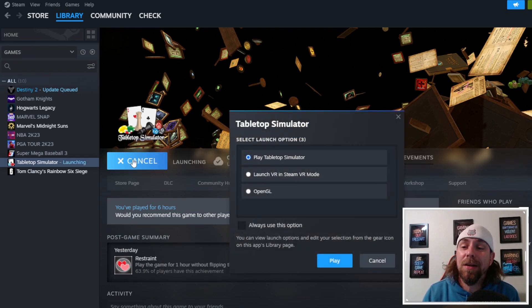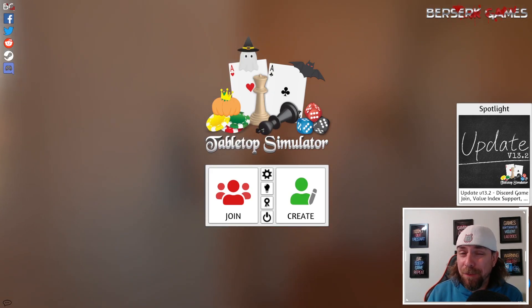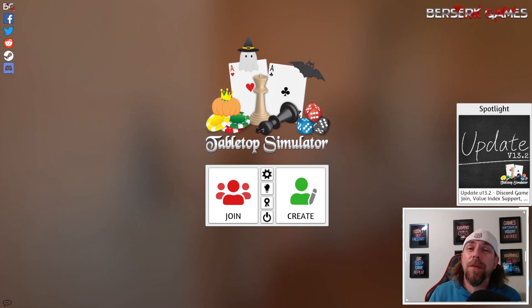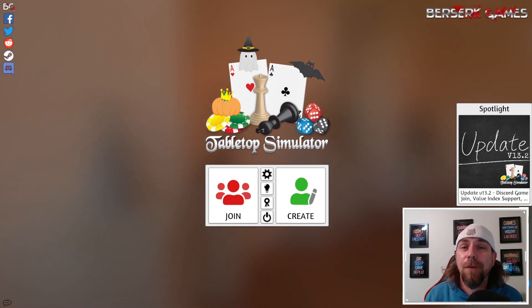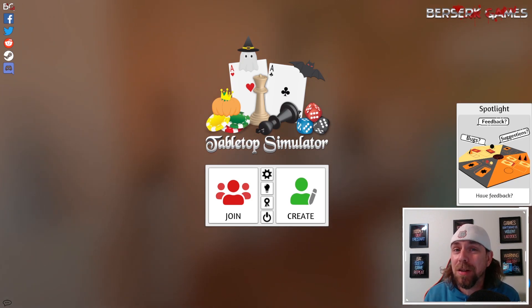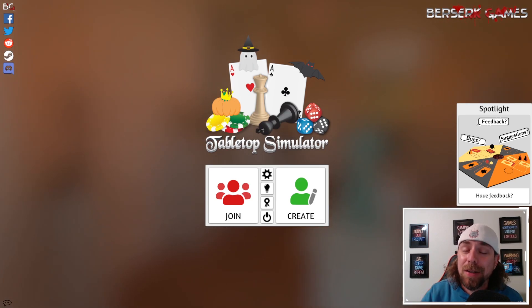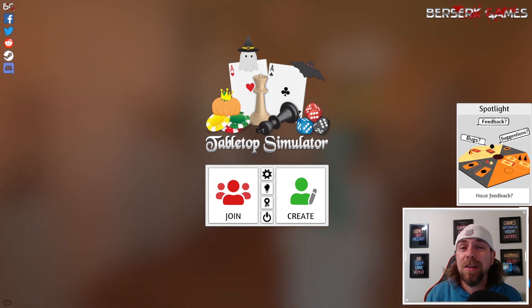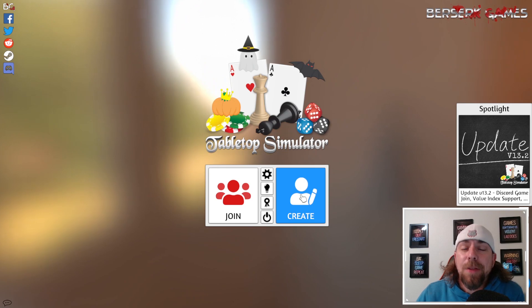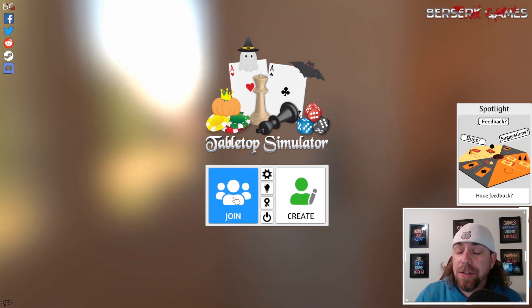Once Alpha Clash is installed, click the Play button to load it up and start Tabletop Simulator. The first useful link I'm dropping in the description is the Alpha Clash Discord — a great community, especially if you're looking for people to learn from and play with. I'd certainly recommend going to the description, finding the Discord link, and joining.